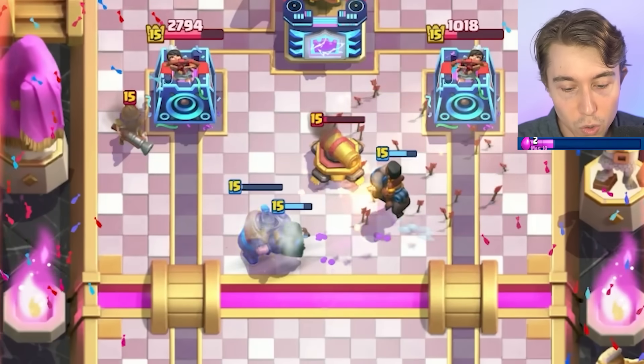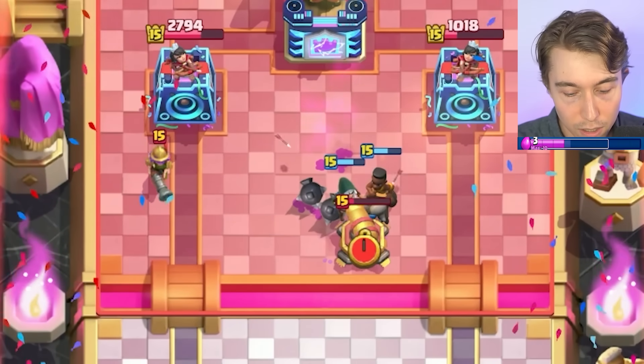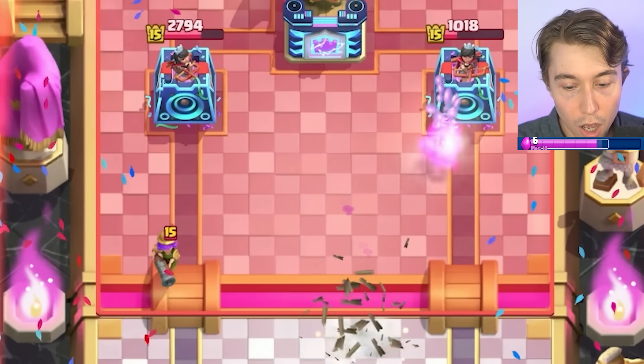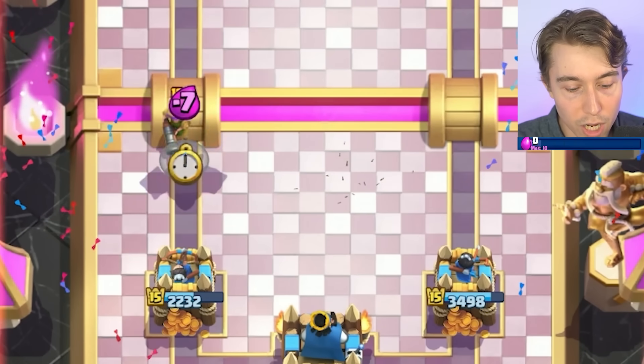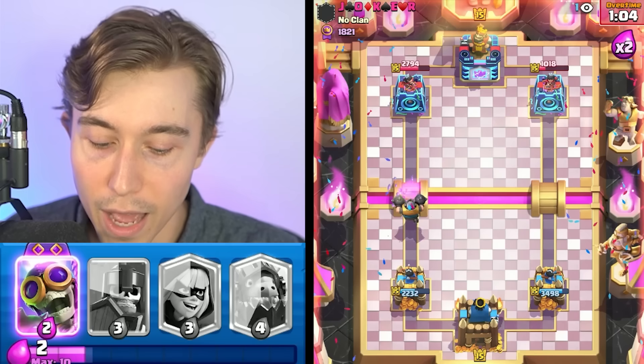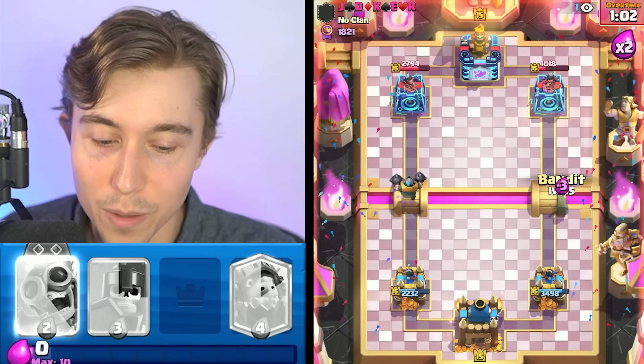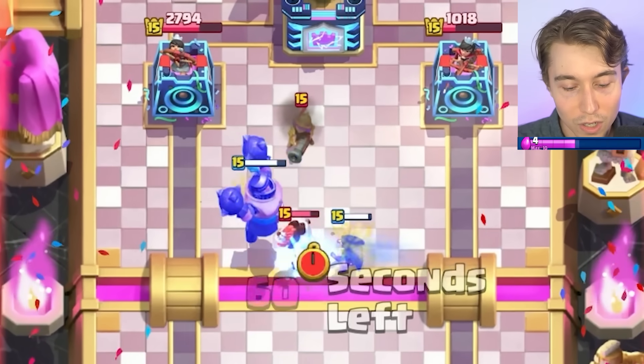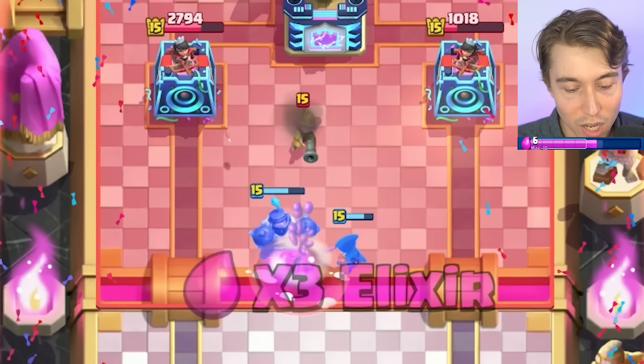We go Zap out here to try to get the Mega Knight — oh, it died. Come on Ram Rider, you had one job. I was hoping he'd Hog Rider into that, and he didn't. Let's go for another random Bandit because I think our opponent is allergic to Bandits at this point — I truly think he is. Ram Rider plus Guards is definitely a good decision — it fully counters.